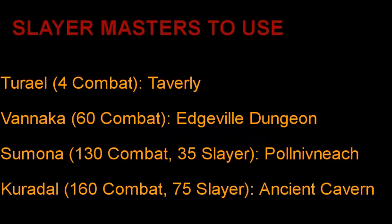For the Slayer masters to use when you're just starting out and haven't done combat before, or if you're below level 60 combat, I would recommend using Turiel in Taverly. He's really close to the lodestone, just right by a little bridge in Taverly, and he's quite easy to find. He'll assign you very low level monster tasks that you can kill even if you're just starting out in the game and haven't trained your combat stats much.